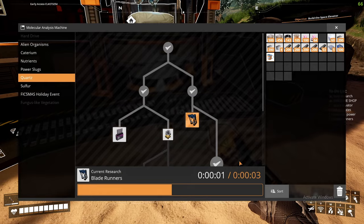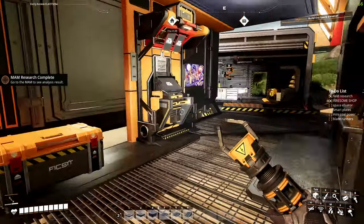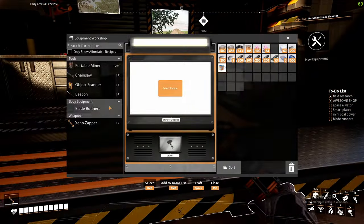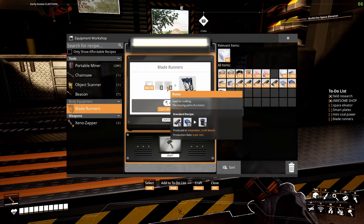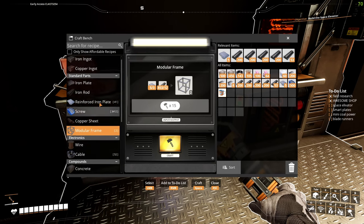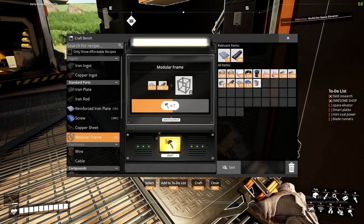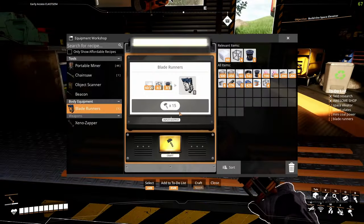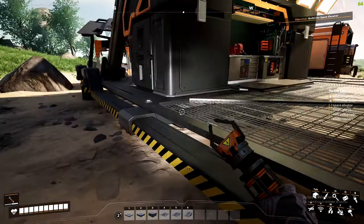We're going to unlock blade runners — these are like the best thing in the game in my opinion, they make getting anywhere extremely fast. We need three modular frames and three rotors, so let's quickly craft those. I need a total of three but I'll have four, so I'll have an extra one — we can just throw that in the awesome sink or something. Now we can make blade runners!